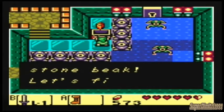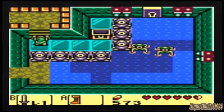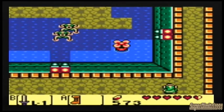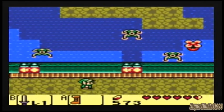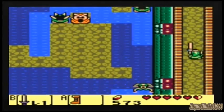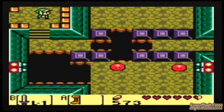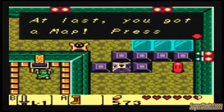And we got the stone beak. The owl tells you a hint. What's up there? Let's see. That end — it's going to go up, I guess. Oops. Whoa, that's so tricky. Nice. We got the map. Awesome.